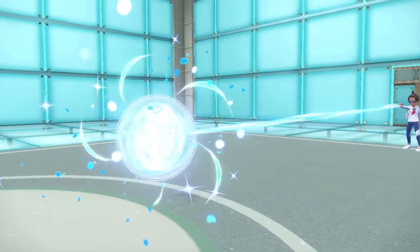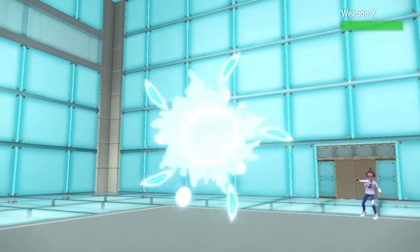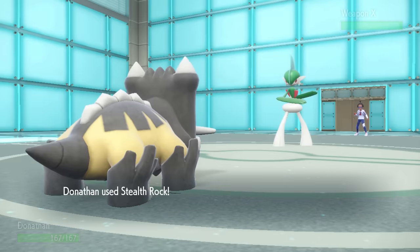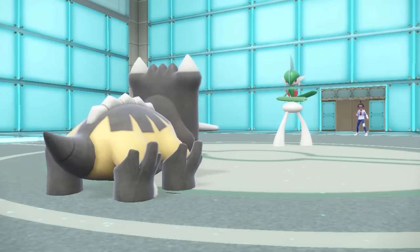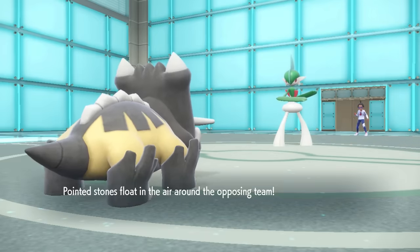It turns out they're actually going to go for Baton Pass - and I'm like, oh, so that's what we're doing. They get a Baton Pass into Gallade here. Gallade with the Swords Dance is pretty damn scary. I take this opportunity to set up Stealth Rock - they have some things that won't enjoy that - and I know I can take one attack from this thing for sure.